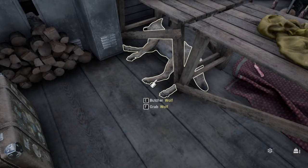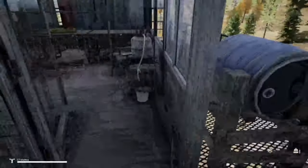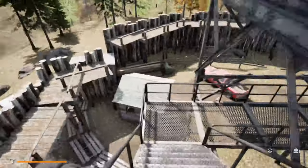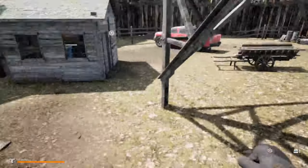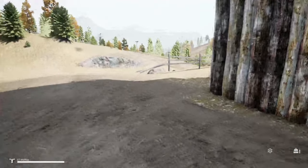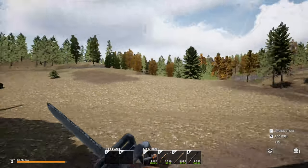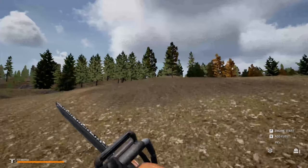We do have this wolf down here — I still have to take the time to butcher it, but I'm not going to do it on camera. Let's head down and do the other thing I promised for this episode. We have... the chainsaw. Let's find ourselves some trees and see how this puppy works.